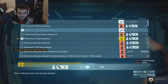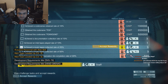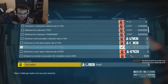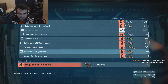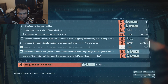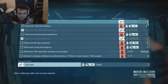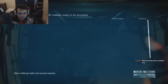Rewards. Development project has been added. Golden tiger. Development project has been added. Look at all these challenges. Rewards ready to receive.